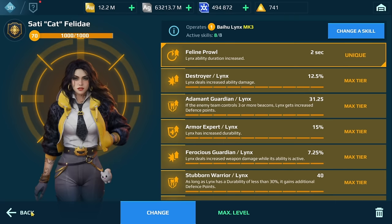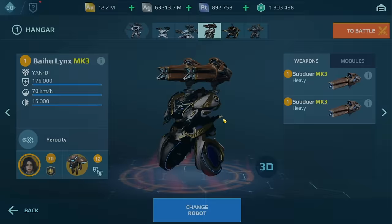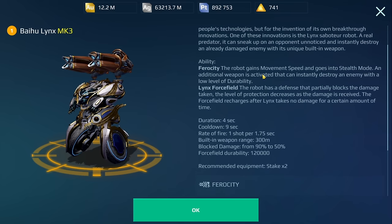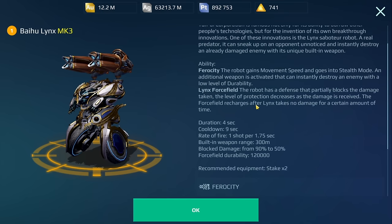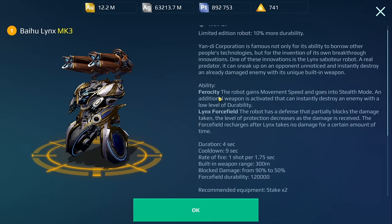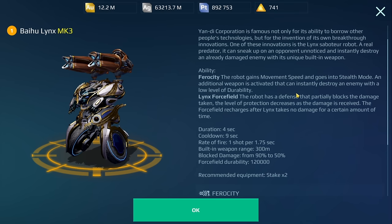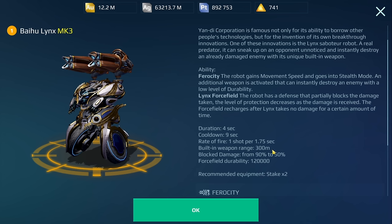Now let's look at different builds for the Links. I tend to gravitate towards close range builds to take advantage of the Links' ability — the Executioner, I think they changed the name — which lets you instantly destroy an enemy once they're low enough in health, but only within 300 meter range. That's why I prefer close range builds. I have the Subduo on here, which can do a lot of damage even in close range — that's why I'm running it right now.